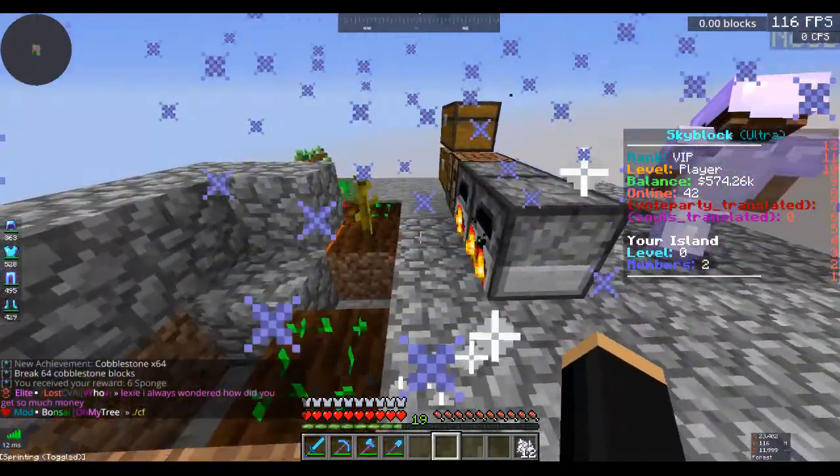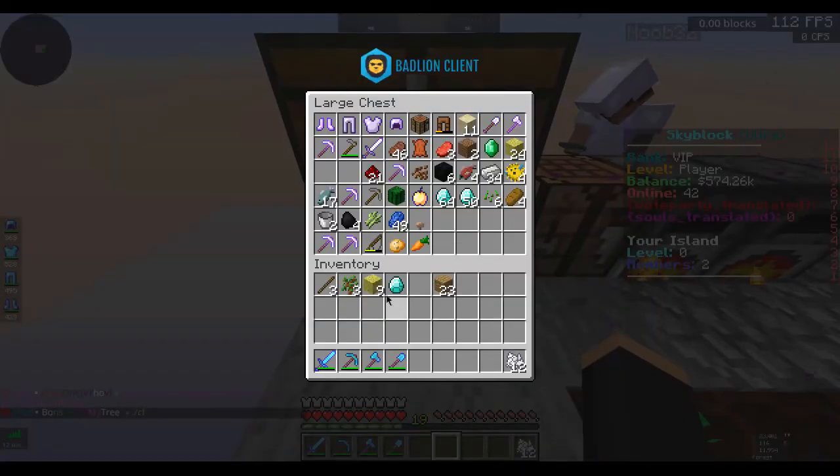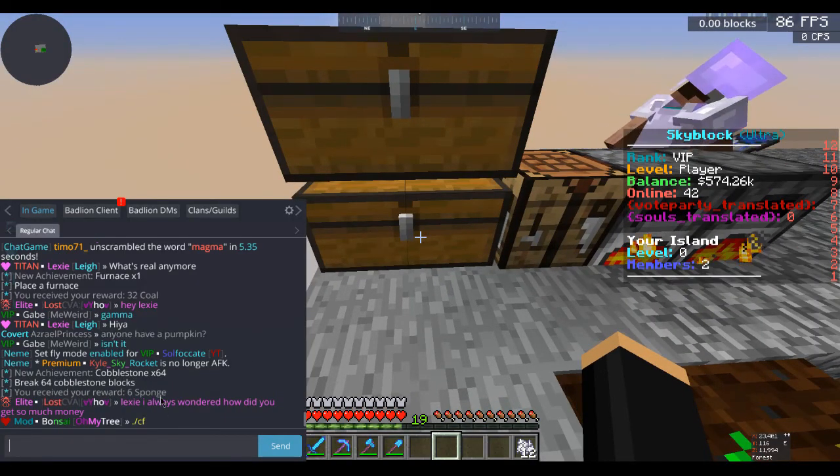And then I just got six sponge as an achievement. I don't know how you get your achievements - I don't know what the command is. I'll see if they have it on the forums but I highly doubt it.